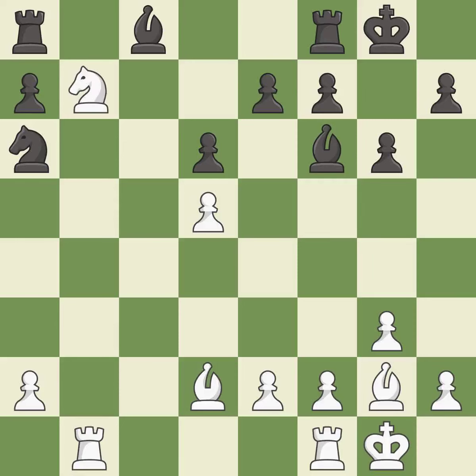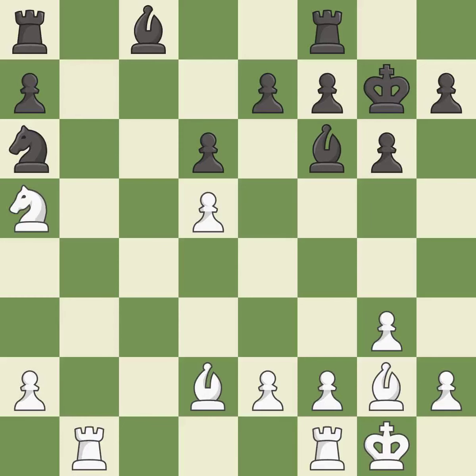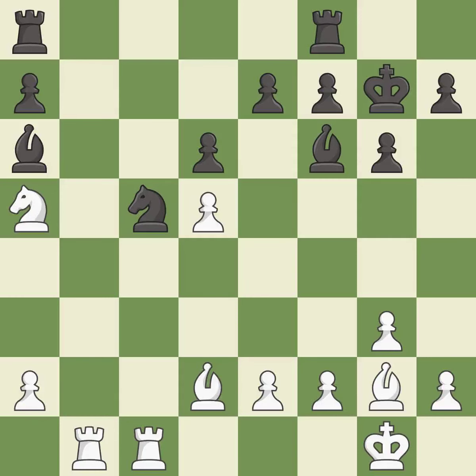This is the strongest option — it is best. This misses an opportunity to threaten winning a pawn — it is an inaccuracy. Right on target — it is best. This mobilizes the knight, allowing it to control more of the board — it is excellent. The rook is now on an open file, which helps control squares across the board. This threatens to take an outpost with the knight — it is good.